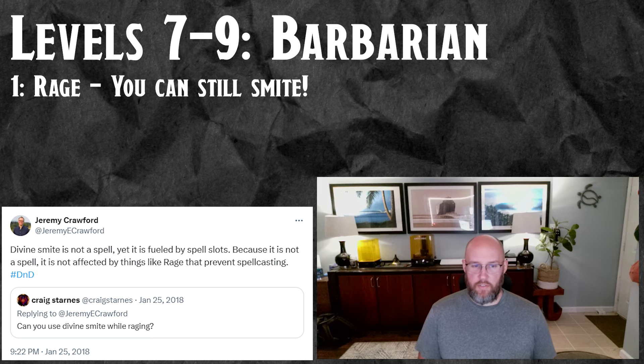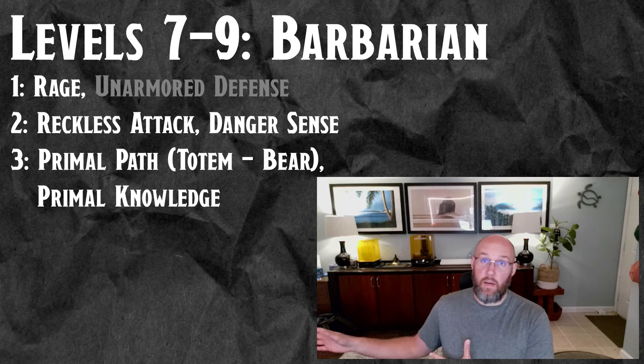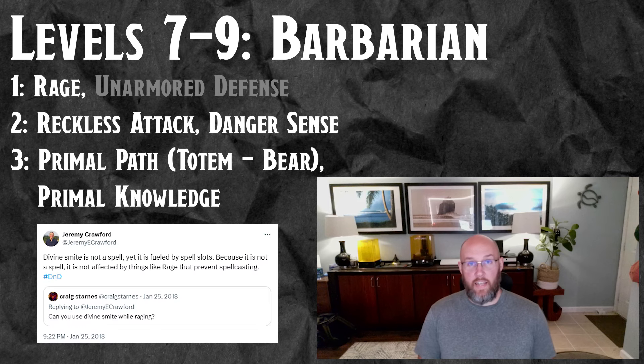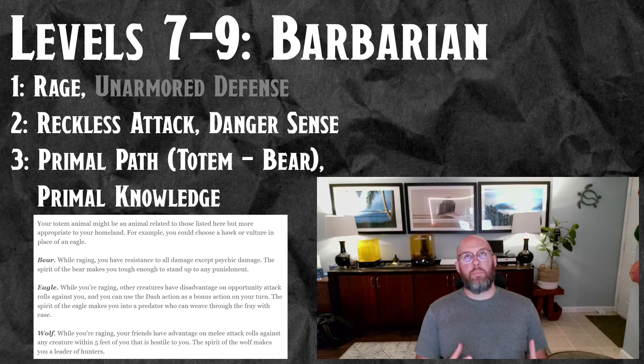Unarmored Defense is kind of useless to us so we won't worry about that. Barbarian two gives us Danger Sense, which grants advantage on Dexterity saving throws. With Standard Array you're looking at plus four on your Dexterity saves with advantage — a nice spot to be. We also get Reckless Attack, which is basically an enabler for eventually picking up Great Weapon Master, and it gives us the opportunity to make as many attacks with advantage as possible, which means more smites. This build is basically built around dumping your spell slots into smites.